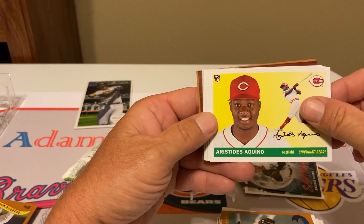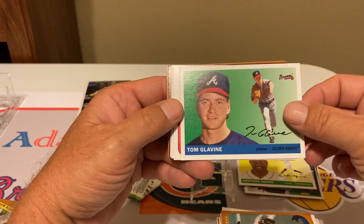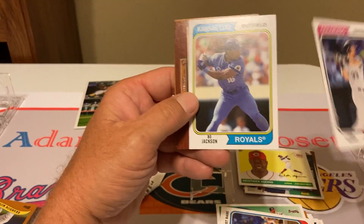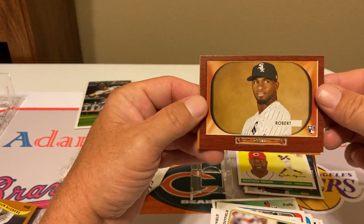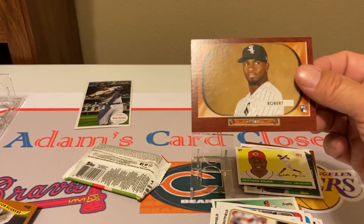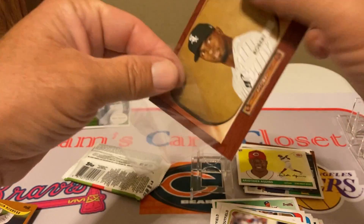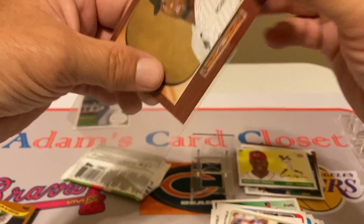Still hoping to hit an autograph here. Aquino — his stock went down a little bit. I'm getting all my Atlanta Braves Hall of Famers — you got Glavine, Fred McGriff. Hall of Famer Larry Walker. Bo Jackson — sweet! And there we go — 55 Bowman, Louis Robert. I'll take that and get her sleeved up right now. Put that right back there in the backdrop for y'all to take a gander at. Let me make sure I don't get these corners — keep that in gem mint condition.